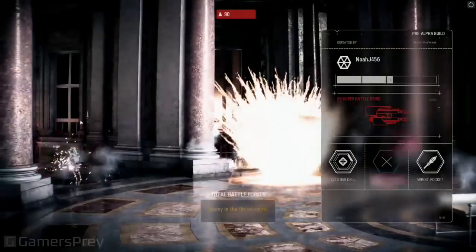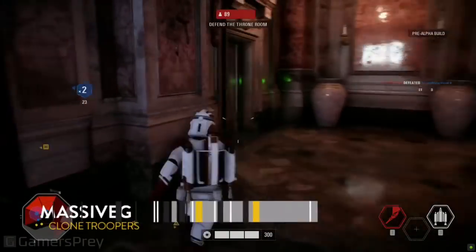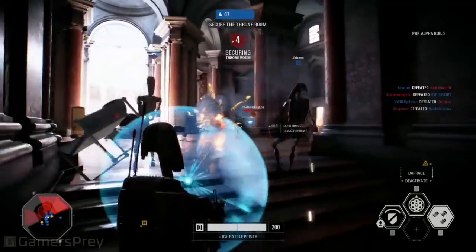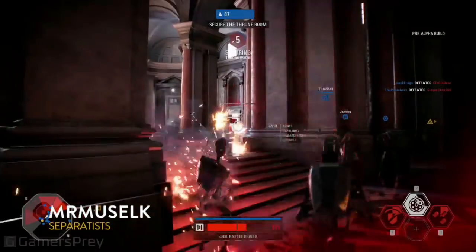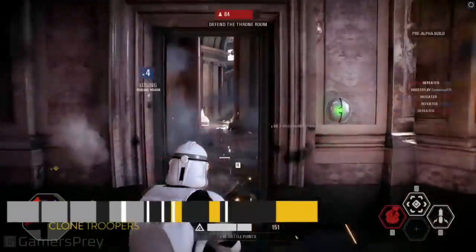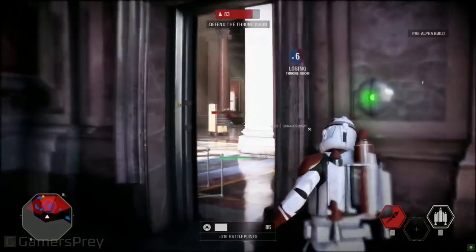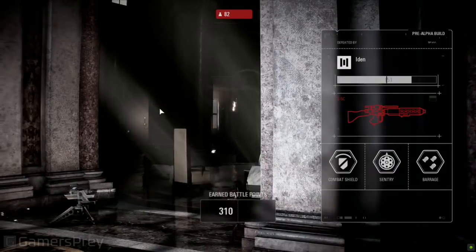Every time you finish a life, we'll show you how many battle points you have, and some people have enough points to get those reinforcements. Especially this late in the game, you'll see a lot more special classes and heroes coming out. This Jump Trooper with his rocket launcher is trying to fly into that last zone and capture a point. This is really where heavies are gonna thrive as well. There are so many lives left that the Separatists have — they could really run through this. The clones have to start acting fast because if the Separatists cap it, that will be it, and the Separatists will win.